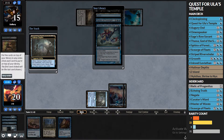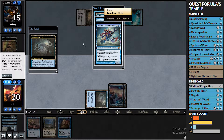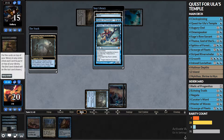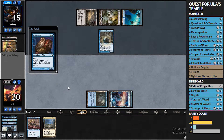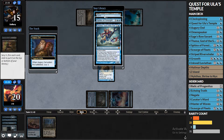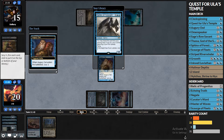We have four lands. I don't think we need the Island. She's castable at least. We can only rearrange — I see. The Augury Owl is going to scry, so any order's fine. We'll cast the Owl now. Scrying: Island to the bottom and Sphinx on top. Thassa's castable too. We're on that plan at this point, so we want the Sphinx first and then Thassa. We'll put her on top and then the Sphinx on top of that, then pass the turn.